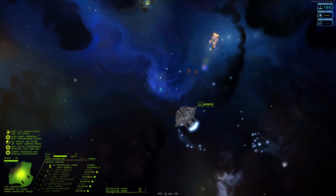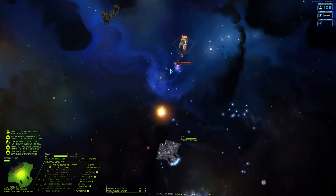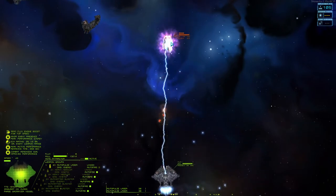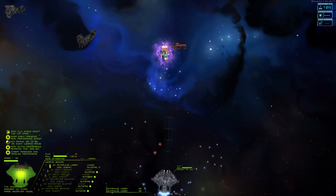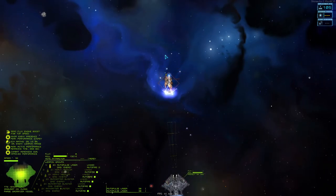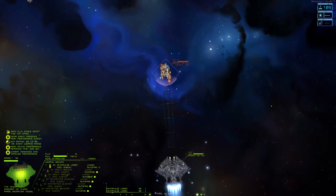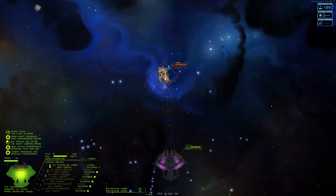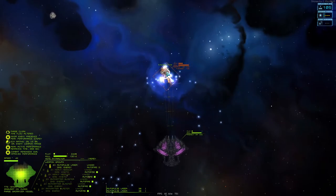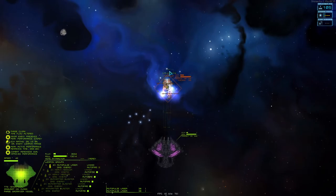Notice how the fighters and the bombers and such are getting absolutely wrecked without me doing anything. That's autonomous — I don't have to tell them to do anything. If I want to, I can have them go attack a specific target, and they do a lot of EMP damage. I think all of their weapons are currently down. They pop out at the same rate relative to you whenever you are phased.